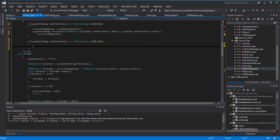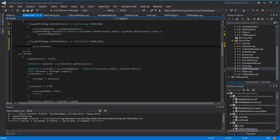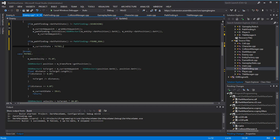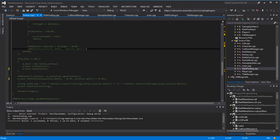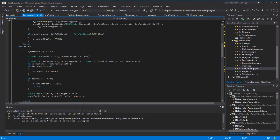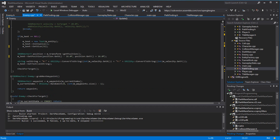I set pathfinding current state equals patrol. For now I don't want to worry about chase — I just want to make sure they actually move around. So let's not worry about chase right now. I also don't care about checking for the target at the moment.